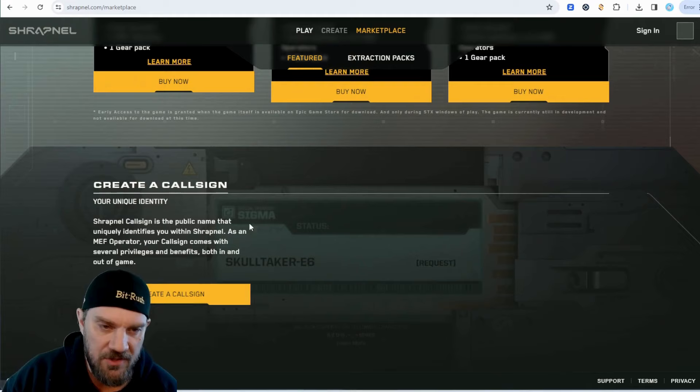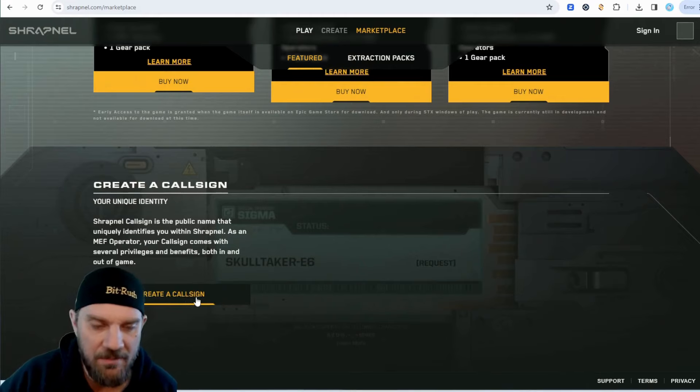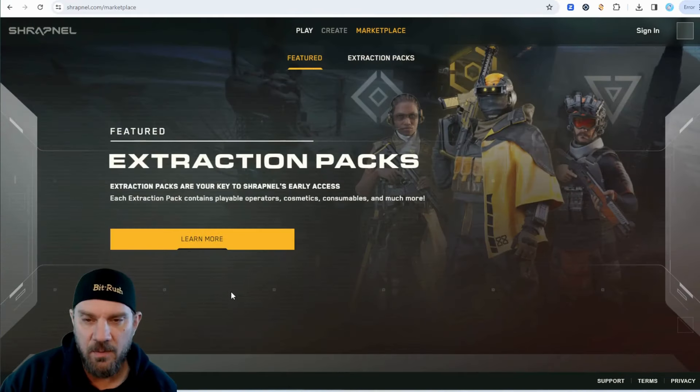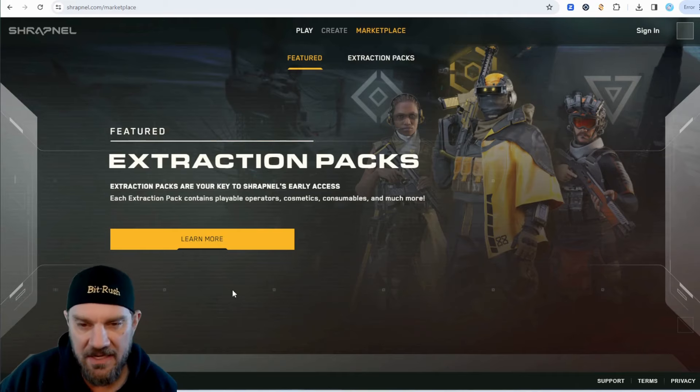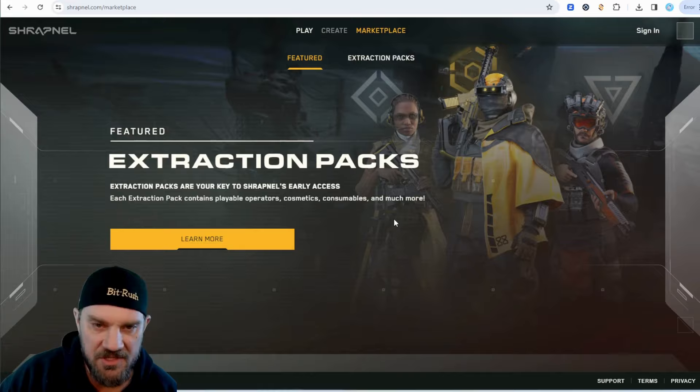You do need the token to create a call sign, so you're not going to be able to do that unless you get some of their SHRAP token. To get that, you have to either be involved with the ecosystem through the NFTs or possibly another way — I haven't quite figured that out just yet.